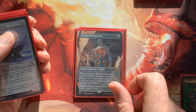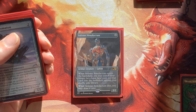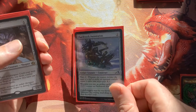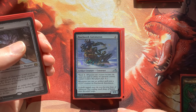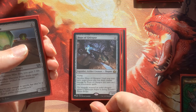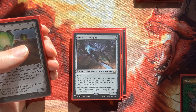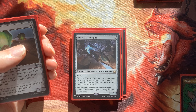Going into our artifact creatures — these will either grant us value or act as tech cards. We have Solemn Simulacrum for a little land ramp, tapping for mana, and drawing a card when it dies. Patchwork Automaton scales up as we cast artifacts, getting a +1/+1 counter each time, with ward for protection. Hope of Ghirapur acts like a sneaky counterspell — it connects, and you may sacrifice it so that opponent can't cast non-creature spells next turn. Very interesting card.